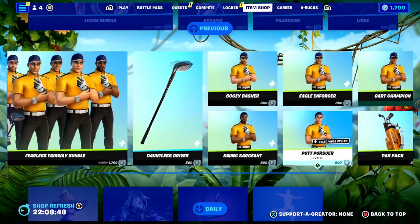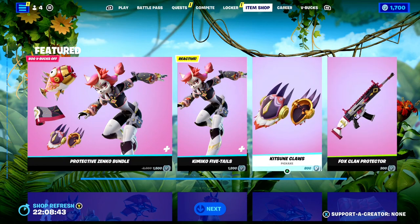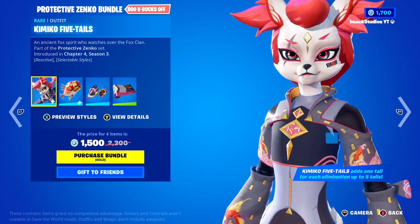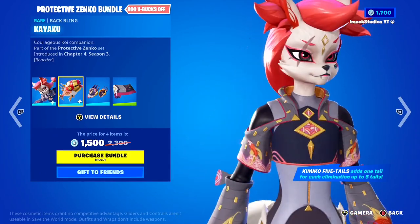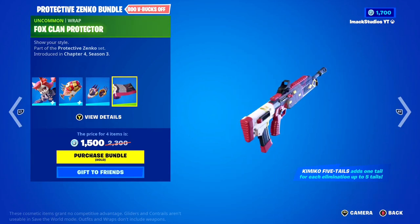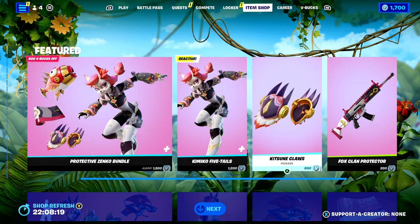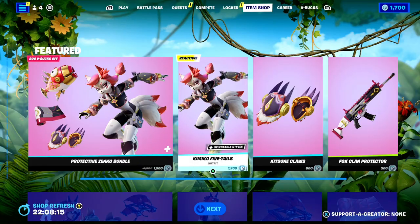Today's shop is absolutely insane because we've got the brand new Kimiko 5-tailed skin available today, as well as the Protective Zenko bundle. In the bundle you've got the Kimiko 5-tailed skin with three different styles, the Kayaku backbling which is literally a little fish backbling, the Kitsune Claws pickaxe, and the Fox Clan Protector wrap. I'm a huge fan of this bundle — it is such a clean one. If you guys want the bundle and skin gifted, let me know down below.